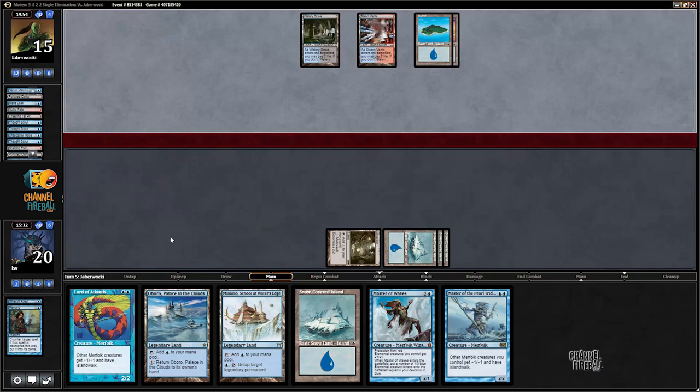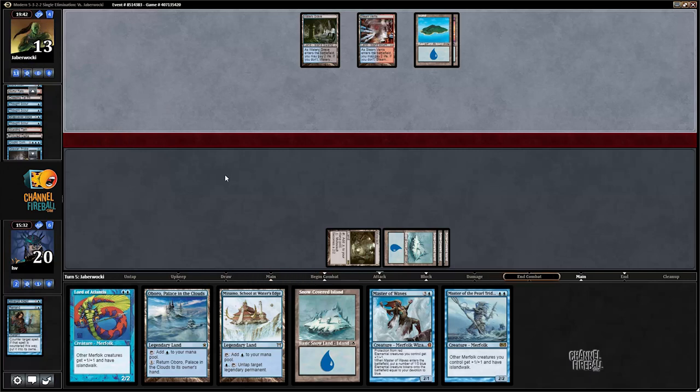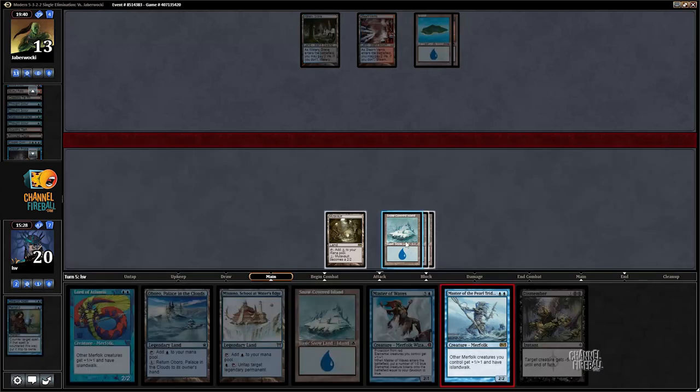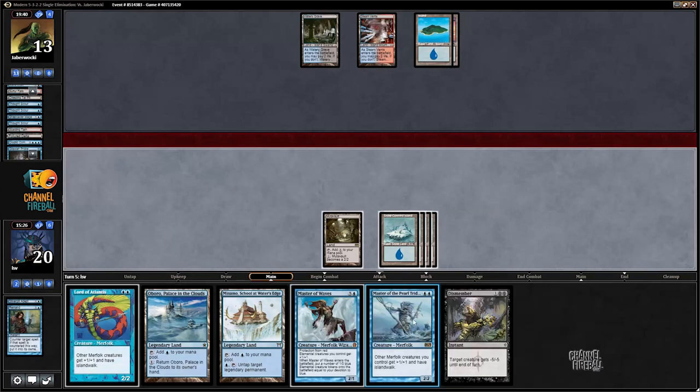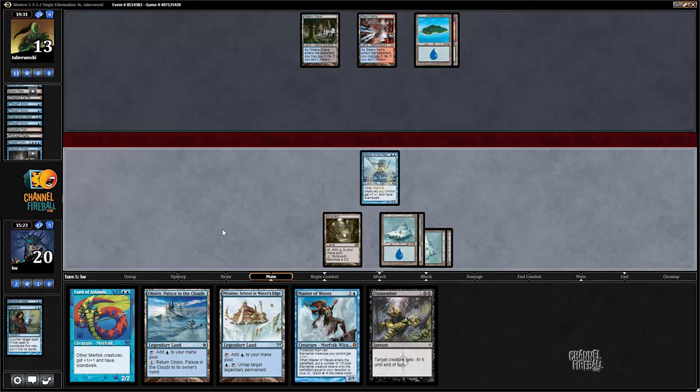I'm not killing my opponent anytime soon, so this seems a lot better. Master of Waves is good - that's one of the kinds of cards that can get me back into this. Probably next turn play Lord of Atlantis and Master of the Pearl Trident or some combination of them. Opponent gets to pay life for Gitaxian Probe - makes me very suspicious of a Cryptic Command here. Let's play a land just in case my opponent has Mana Leak or Snapcaster Mana Leak.